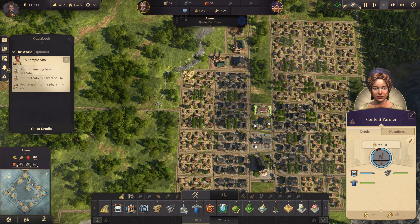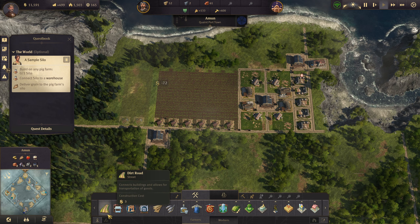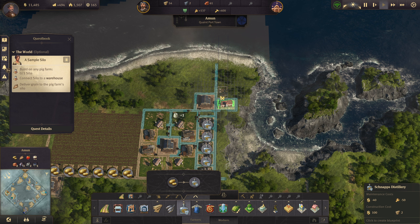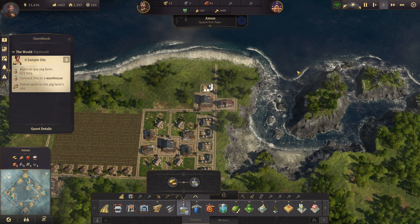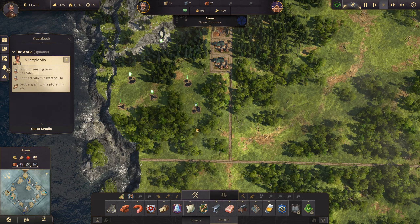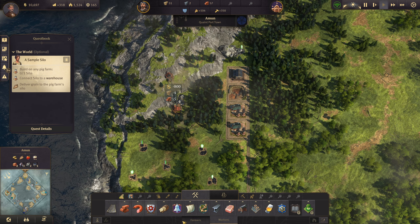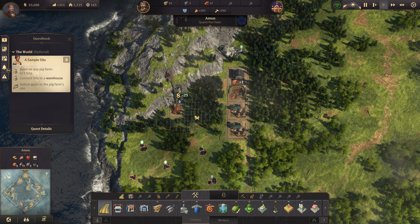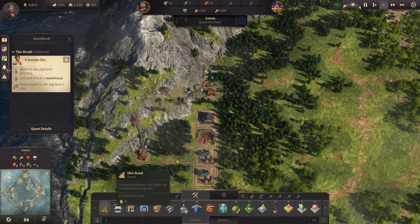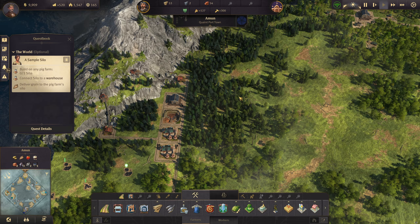We'll definitely be needing to build bricks soon. Let's get another schnapps distillery going — we'll line them up right here. One more will be perfect, with more potatoes. We also need to get steel going. Let's build the ore deposit first for iron ore. There's another one for iron ore right here. We don't have any coal here, so I'm going to have to build a couple coal furnaces just to make some steel.